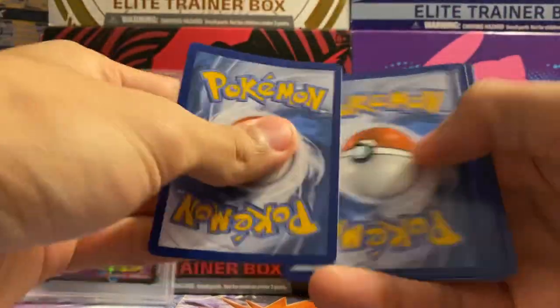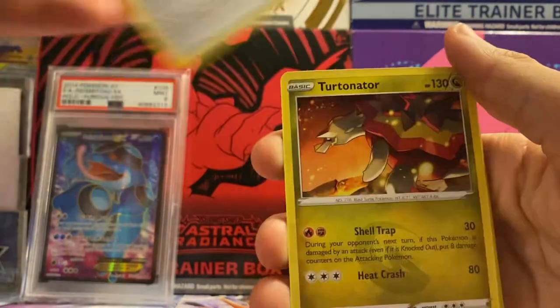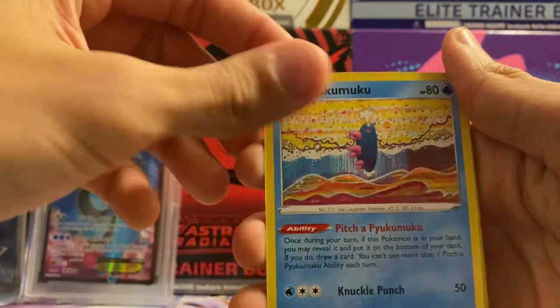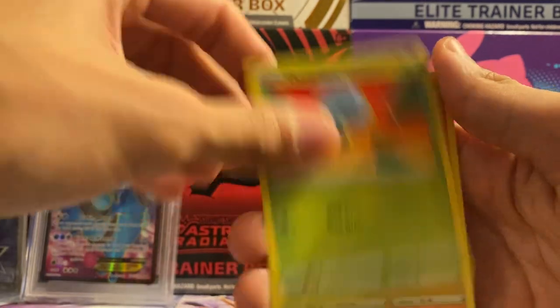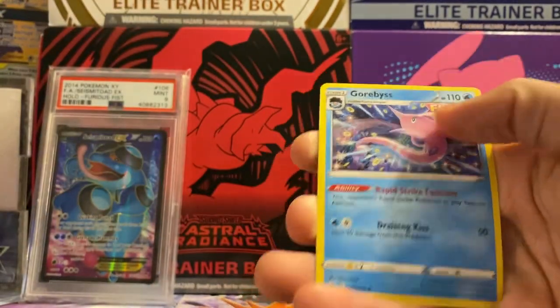Fourth to the front - out this pack we got fire energy, Fusion Strike energy, Klefki, Perrserker, Mew, Oricorio - a very interesting card - Skiddo, Falinks, Cufant, Lullaby Dupe, Hisuian Electrode reverse, Slizzlepede, and a Garbodor non-holo rare.